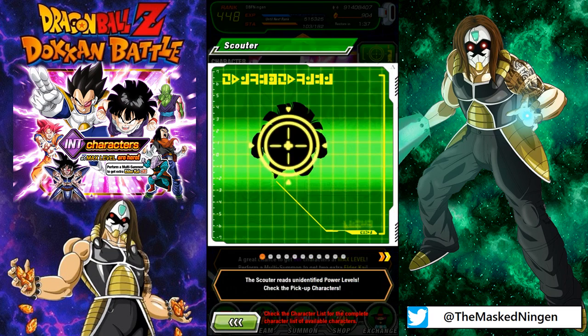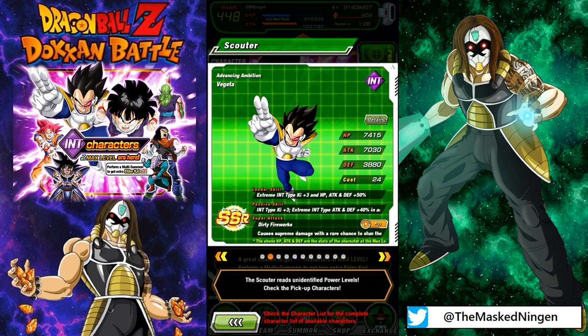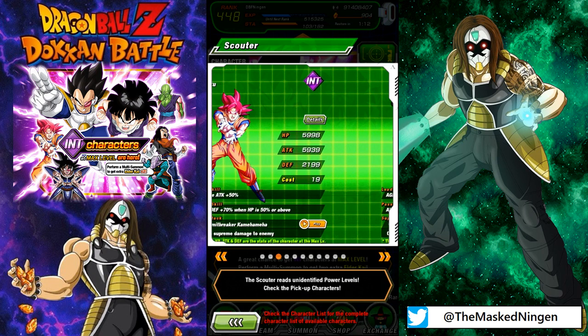You get two Elder Kais for every multi-summon you do. If we have a look at the featured units, we have the Support Gohan for Super Types, the Support Scouter Vegeta for the Extreme INT team — he's probably the one card I'm mainly after in this video. The Godku is not bad; I would not be too disappointed with him.